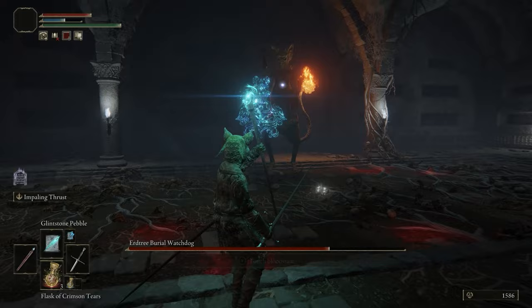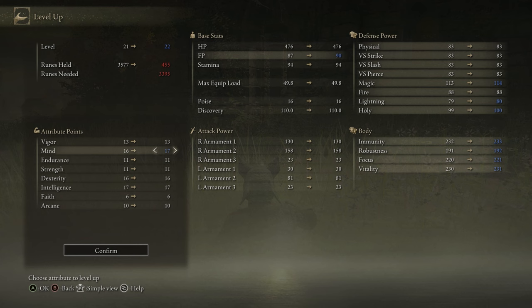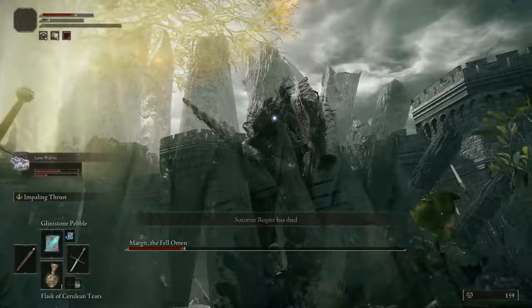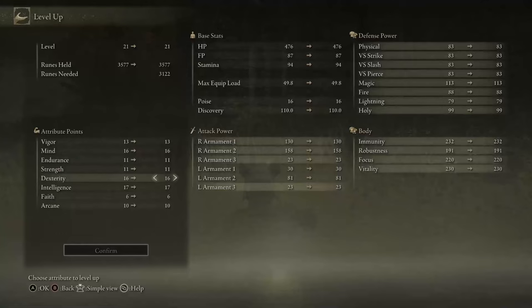For your Attributes when leveling up, primarily focus on Intelligence for your spell scaling, as well as Mind to increase your FP total so you can cast more spells. I'd also suggest putting some minor points into Vigor until you can basically guarantee you're not going to get one-shot, and then put additional points into Dexterity for your main hand weapon scaling.